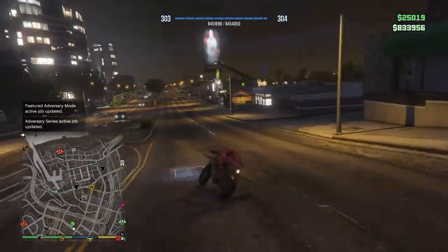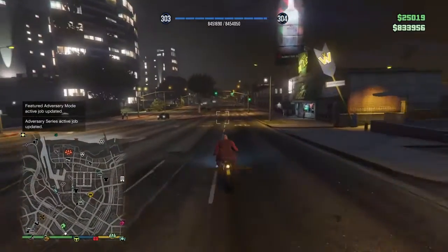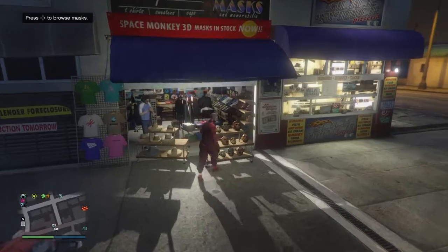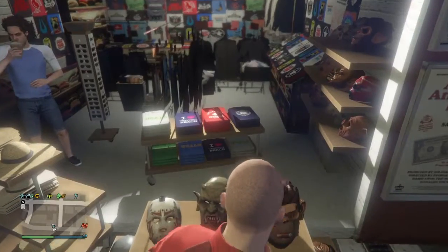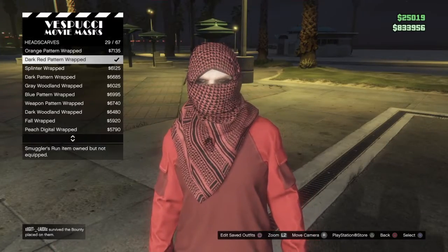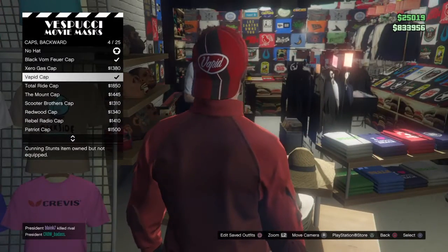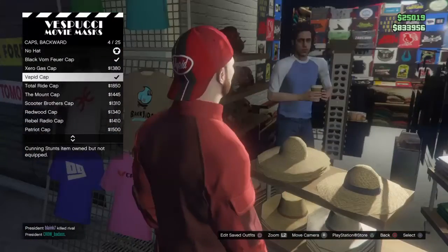Once you save it, you want to come over to the beach. From here, you want to make sure you have the following masks and hats: the Dark Red Pattern Wrapped and the Vapid Backwards Race Cap.